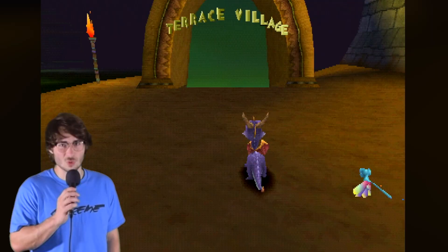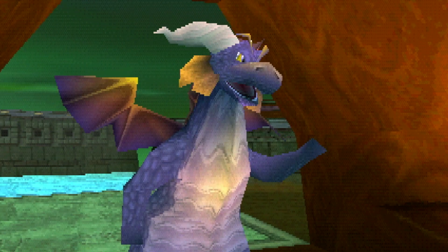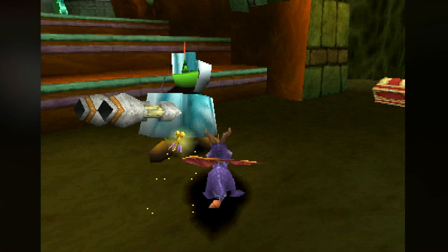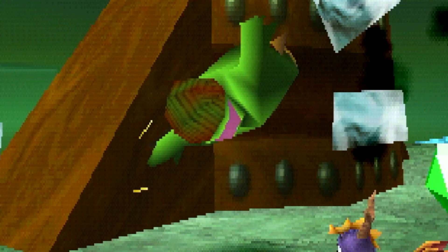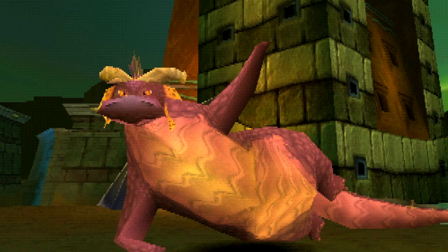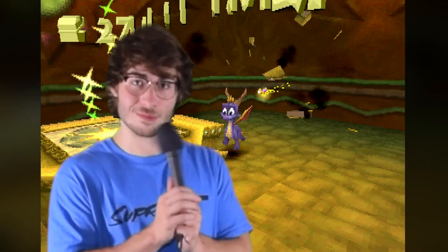After getting hog wild for a bit, we hop right into the first portal to Terrace Village. And like the level suggests, it's a nice little village on a terrace. The norks in these parts have discovered the power of electricity — they're like mini green Thomas Edisons. There's even some fellas fitted with electro-turret machinery. This level just requires a lot of timing to avoid the shock floors, basically. But it's great.